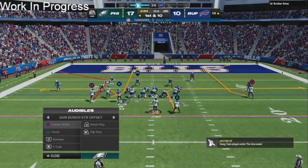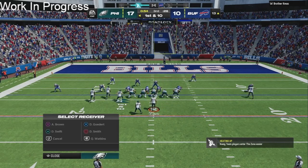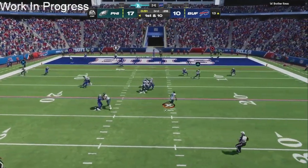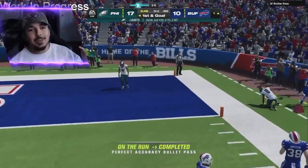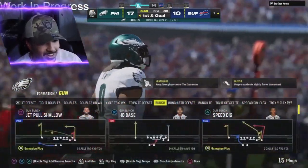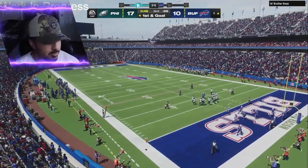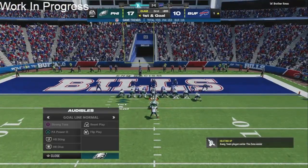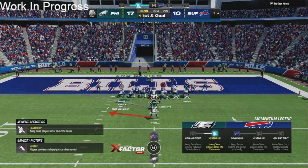Those broken plays are very hard to make happen in this year's Madden — it's just not really realistic. And then we actually end up getting a broken play — what are the odds? I was just down-talking broken plays and we end up getting one. We just got to punch this in. It won't solidify the game, but with the way we've been playing defense it might as well. We're gonna flip our toss — toss is really going to be a money play in the goal line this year.